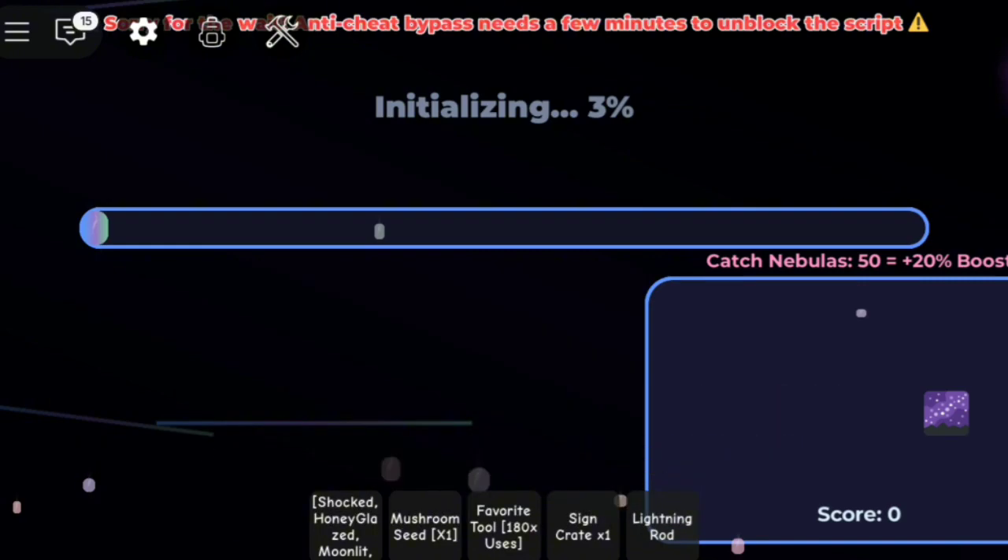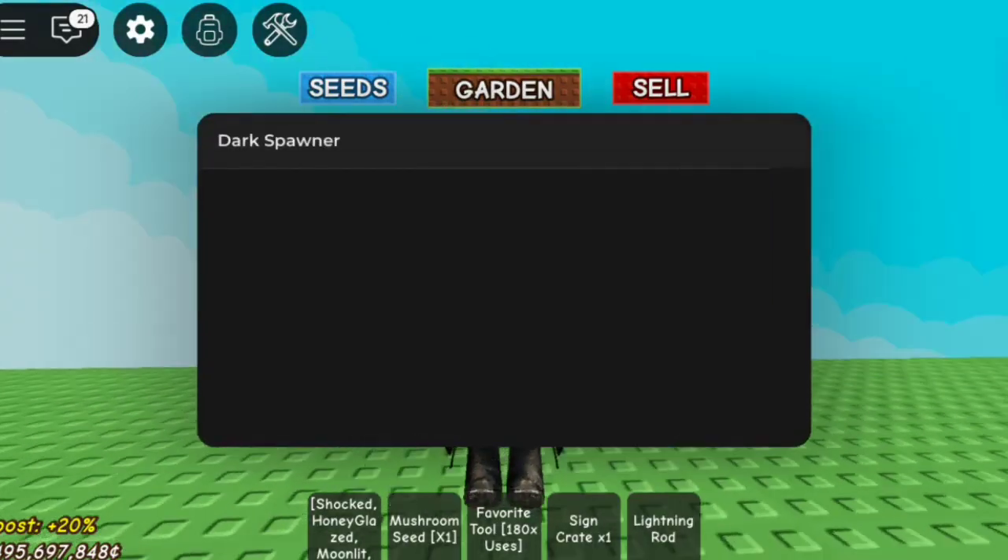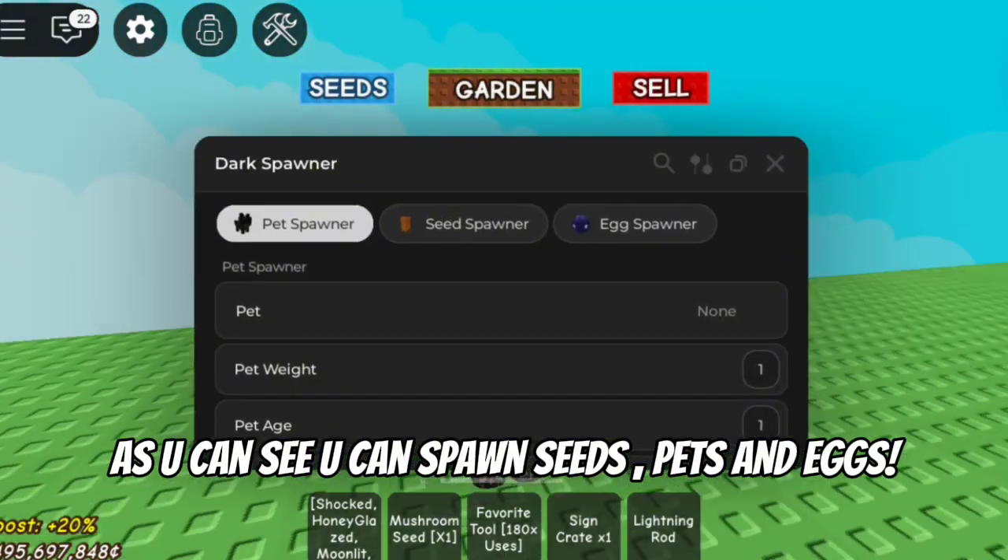So for now let's skip this loading. When the loading completes, this window shows up. As you can see, you can spawn seeds, pets, and eggs.